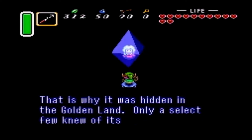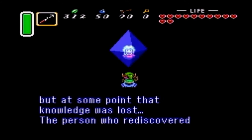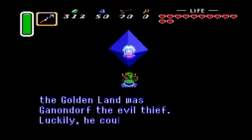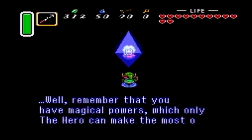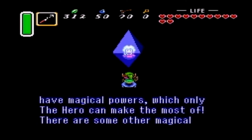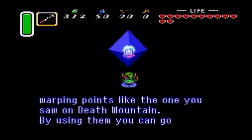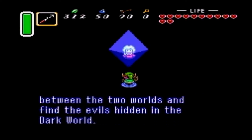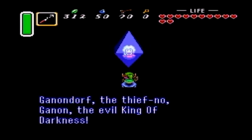That is why it was hidden in the golden land — only a select few knew of its location, but at some point that knowledge was lost. The person who rediscovered the golden land was Ganon, the evil thief. Luckily he couldn't figure out how to return to the light world. Remember that you have magical powers which only the hero can make the most of — you are the only one who can destroy Ganon, the evil king of darkness.